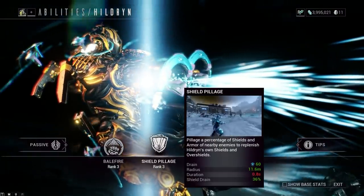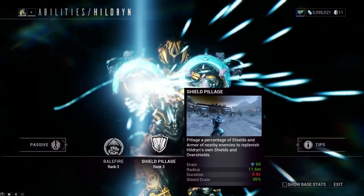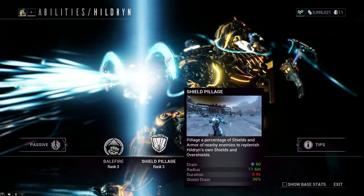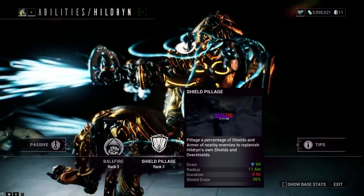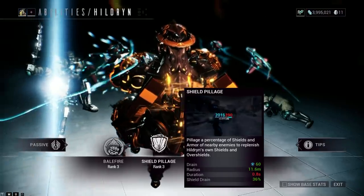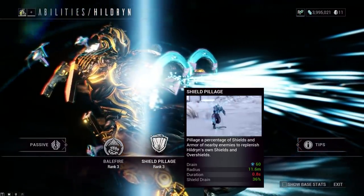Shield Pillage - strips a percentage of shields and armor from nearby enemies to replenish Hildryn's own shields and overshields. You cast it, a big area comes out around you, it then goes back into you and that's when you get your shields. It also drains armor, which is fantastic in conjunction with Corrosive Projection - great against Grineer. I have low duration at 0.8, because you cast it, it goes out, then it comes in, then you get your shield. Low duration means you don't have to spam press it again.